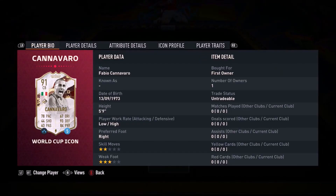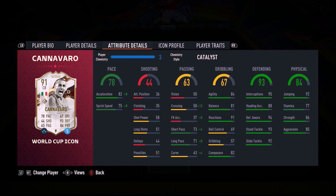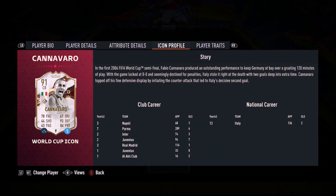Ladies and gentlemen, welcome back to the video. Today we're going to be looking at low-high work rates, low attacking, high defending, 2-star, 3-star combination, 5 foot 9, the Berlin Wall himself, Fabio Cannavaro.